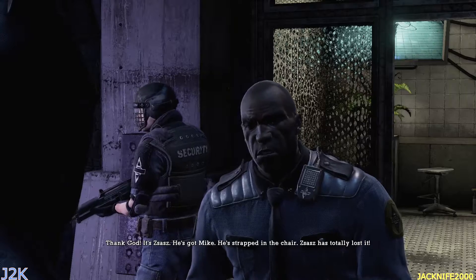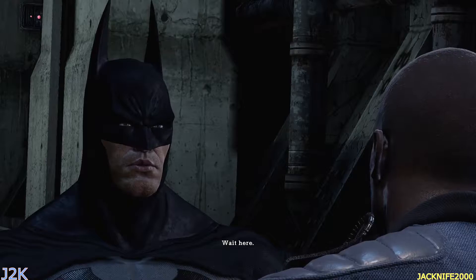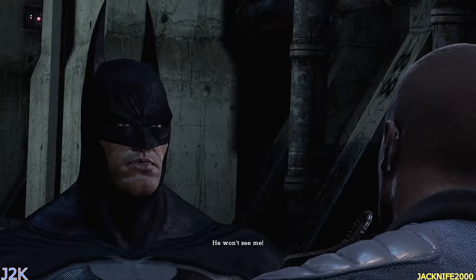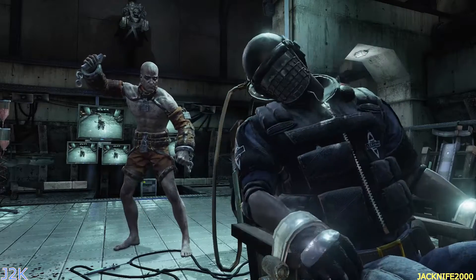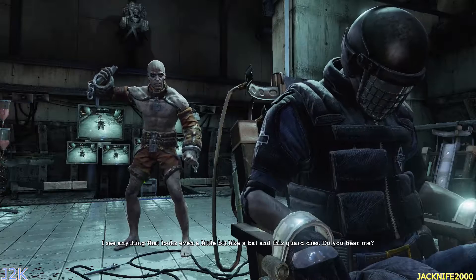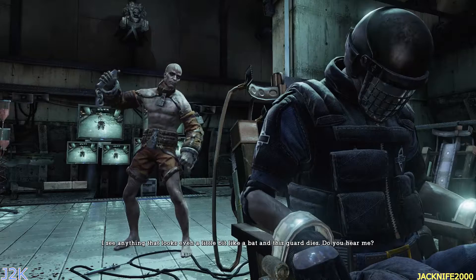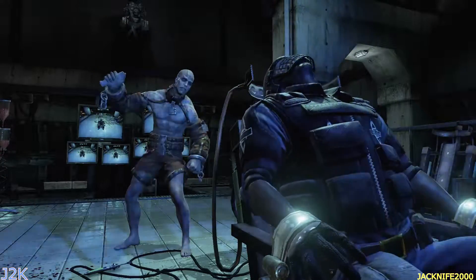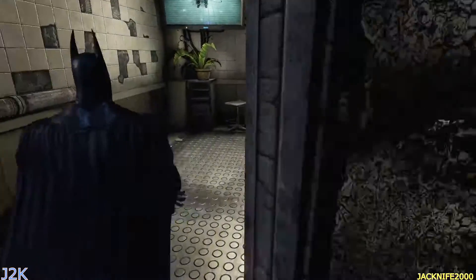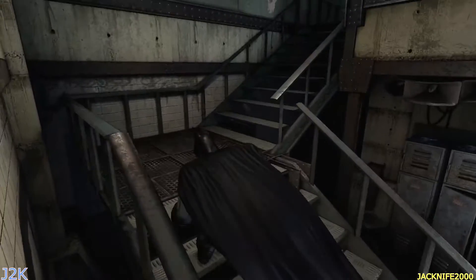Thank God. It's Zsasz. He's got Mike — he's strapped in the chair. Zsasz has totally lost it. Wait here. You can't — he'll kill Mike if he sees anyone trying to get close. He won't see me. Alright, so the first mission — I see anything that looks even a little bit like a bat and this guard dies. Do you hear me? Alright, so the first mission is to sneak around. There's quite a bit of sneak around missions in this game.